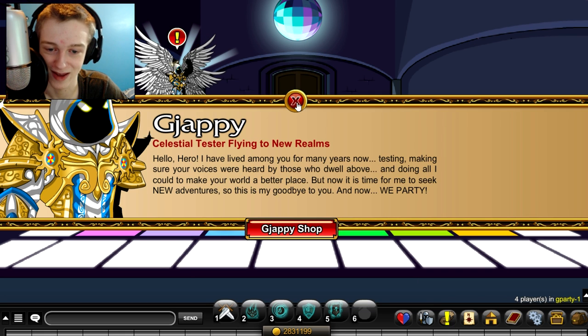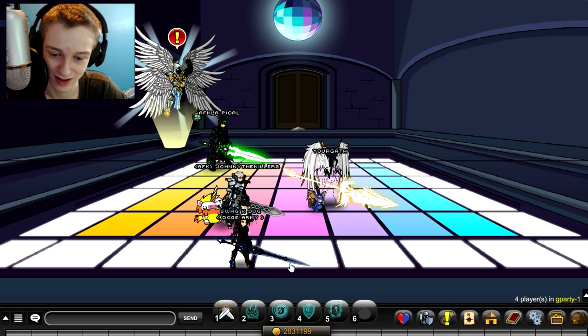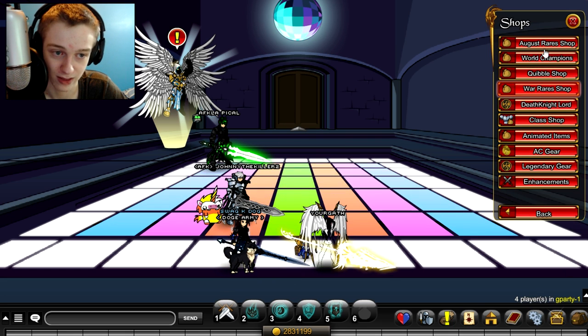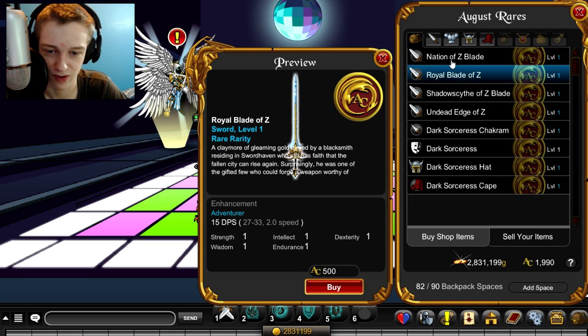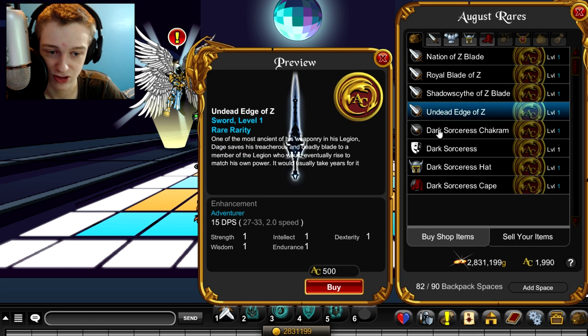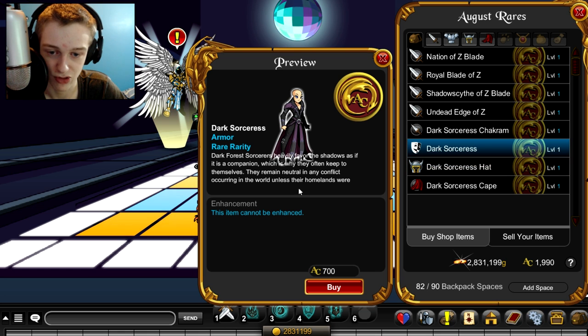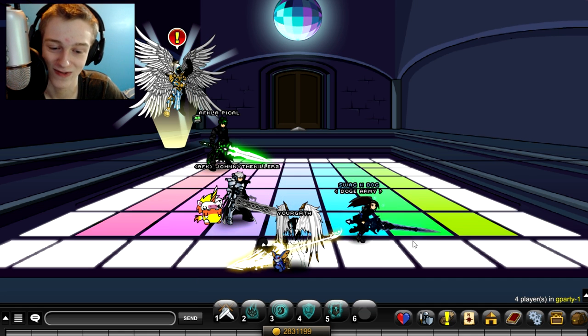This sword is from the new shop, in case anyone's going to ask. It's in the August rare shop. It's also Z's birthday — I was supposed to throw that in at some point. There are Z's blades for 500 ACs each, they look very nice, and the Dark Sorcerer set is also in here if you want to be a dark sorceress.